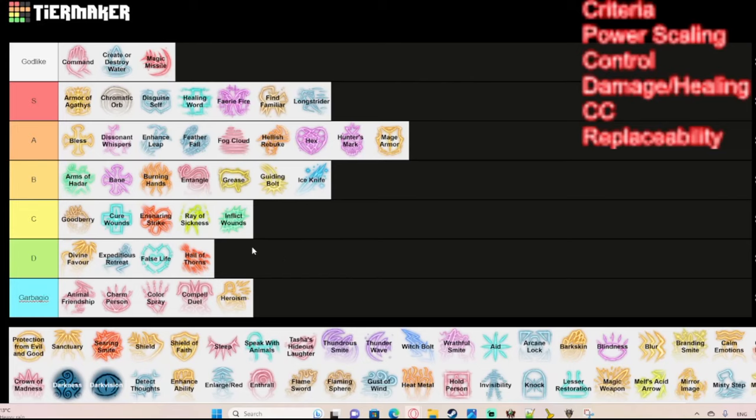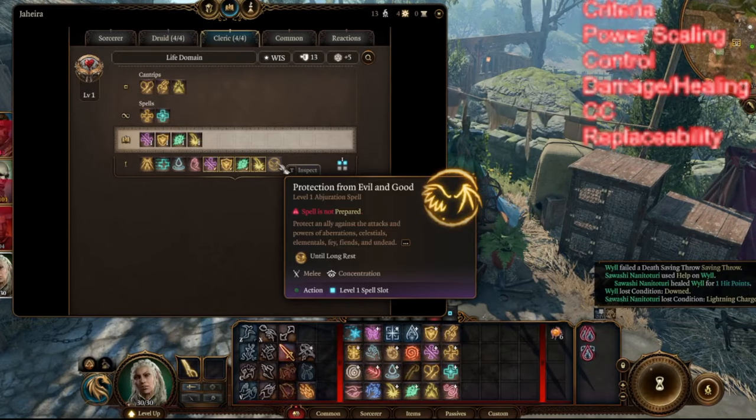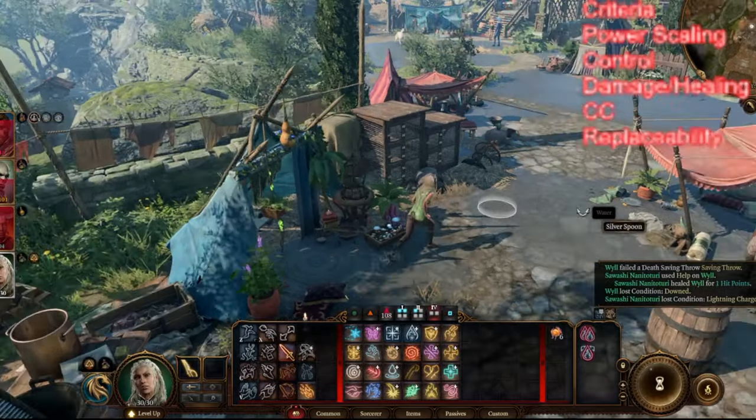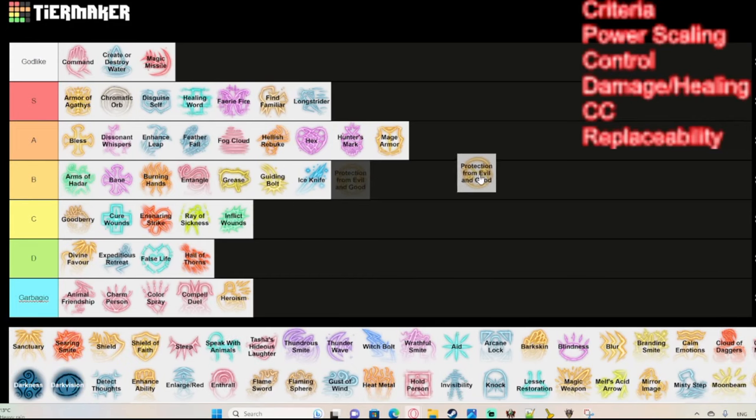Protection from Evil and Good protects an ally against attacks from aberrations, celestials, elementals, fey, fiends, and undead. It can be useful against enemies like Auntie Ethel, demons, and elementals, but it is concentration and it's purely situational — if you're not fighting any of those creature types it's pretty bad. When it's useful, it's good, so I'd put it in A or B tier, but most of the time it won't be useful, so I'll keep it in C tier.